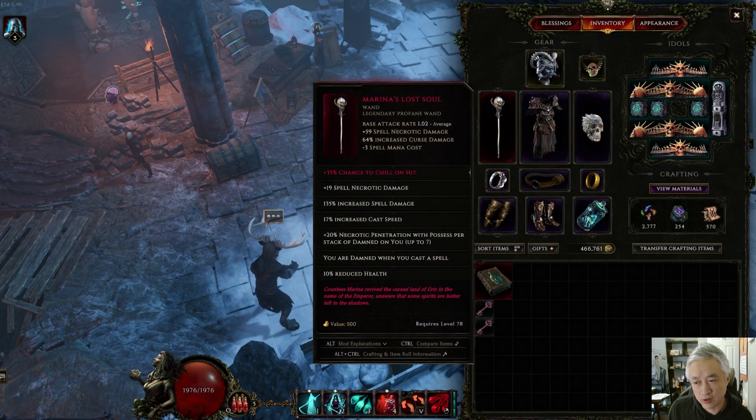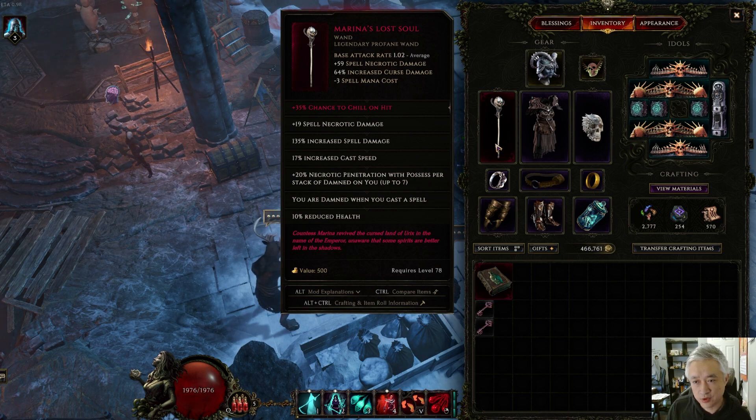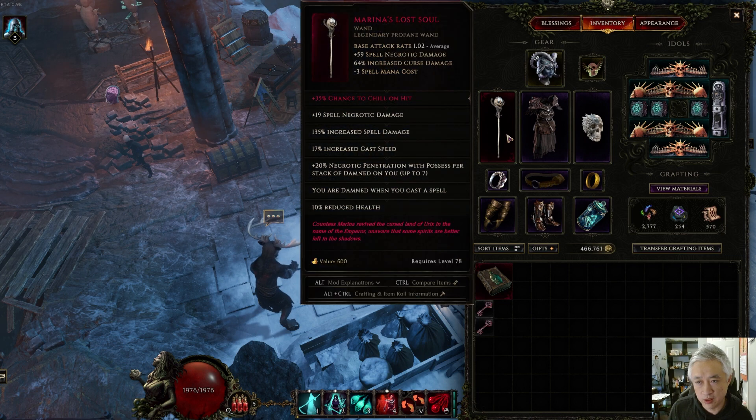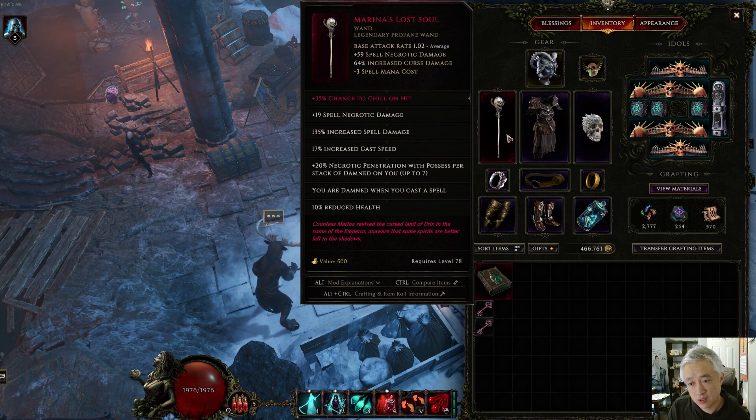I want to go over a couple items I recommended in the build guide. The two items are Maryland's Lost Soul and the Grimoire. Maryland's Lost Soul you can start getting at area level 78, which is the Reign of Dragons timeline in normal Monolith. You can also acquire it by using Runes of Exaltation — from my experience, you can probably get one out of maybe 8 or 9 Runes of Exaltation slams.